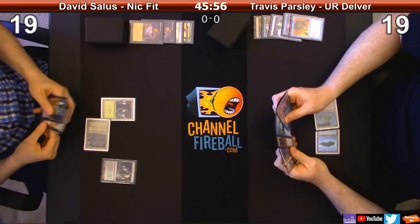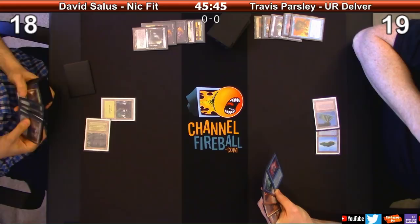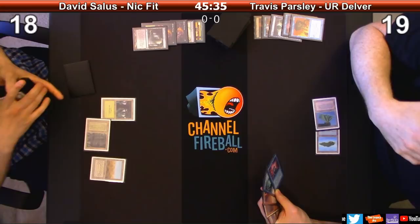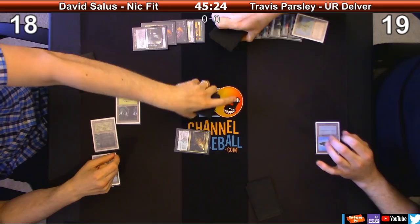There's an interesting little play I might be able to do here. I'm going to crack this. How badly do you like the two cards you have there? I'm going to grab Scrubland actually. I'm going to Assassin's Trophy your Volcanic Island. Search for a basic.